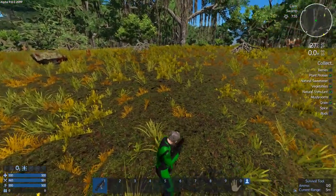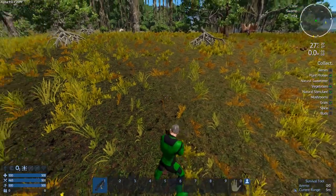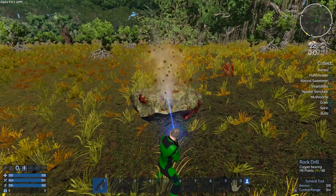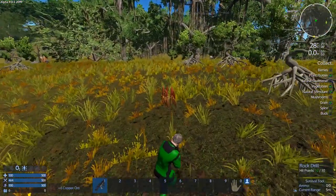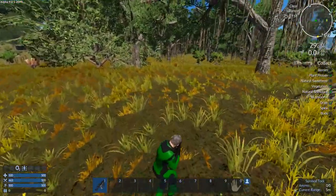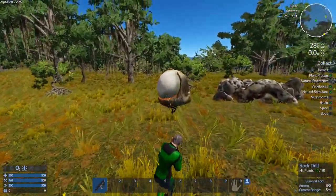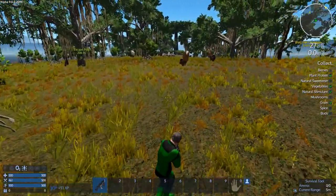Just making sure there's no spiders or anything. I'm not really sure what's going to spawn here. If this is like Akua, we're probably looking at raptors showing up really quickly. We're probably going to run into raptors any second, which sucks horribly, but that's just the way it is.